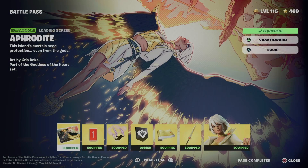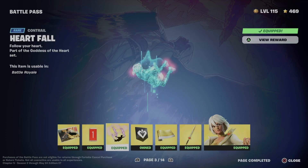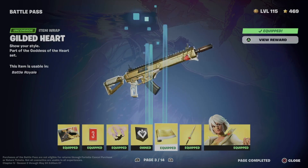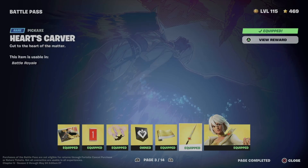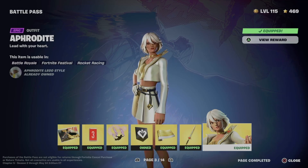From page number three we just got this awesome loading screen, an emoticon, a contrail, a banner, an awesome wrap, a pickaxe, and we unlocked a skin. We got everything from here, so we can move on to page number four.